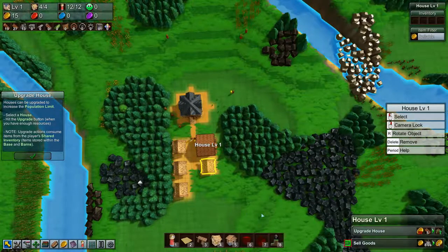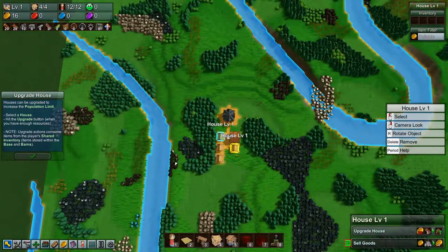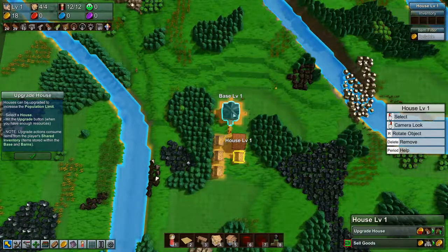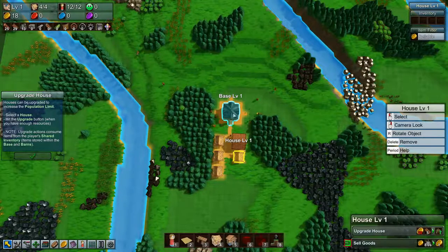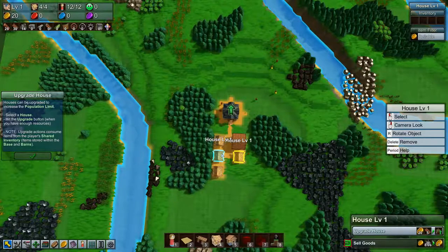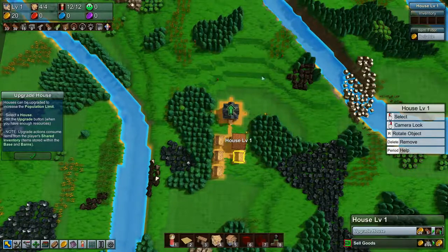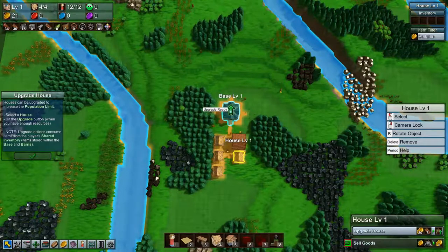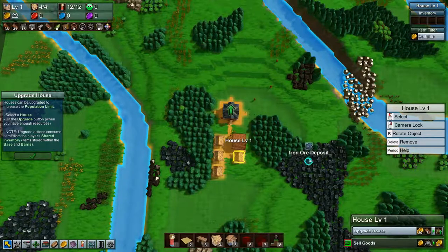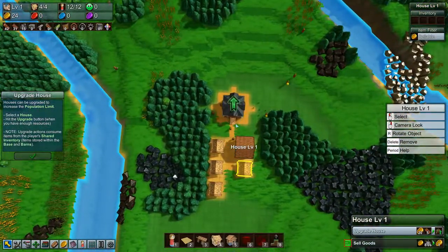Just a little bit more and we can upgrade the house. So what I'm thinking is that I want to build a castle, and I think we'll have the base in there, or maybe the Omni Temple once we get to that. And around the castle, we'll have all our houses, and of course we'll have a wall around them, and a moat around as well. That's kind of my idea.